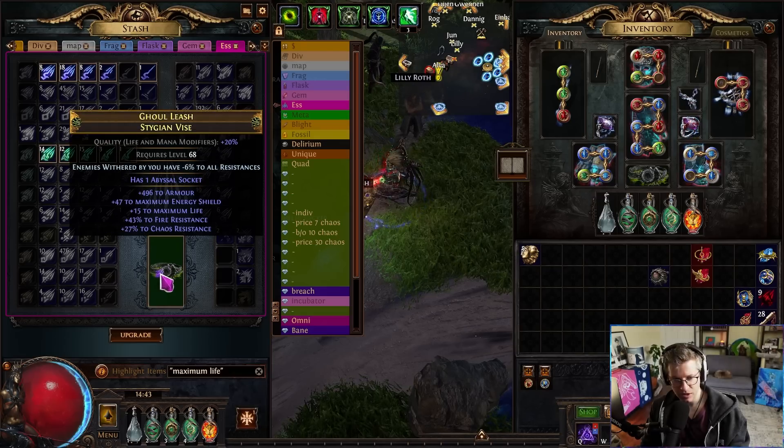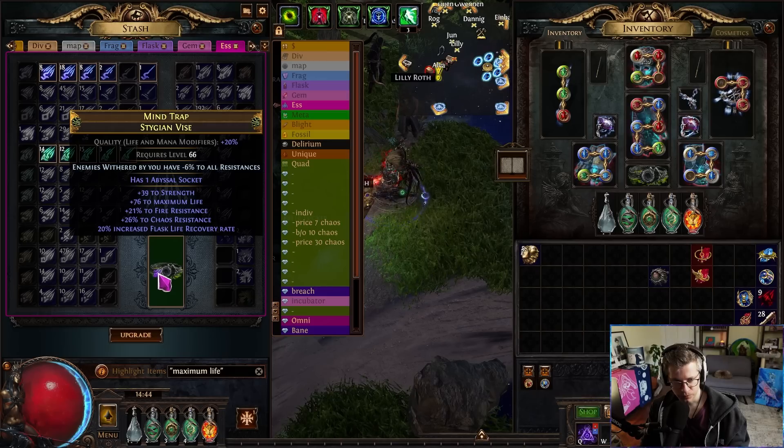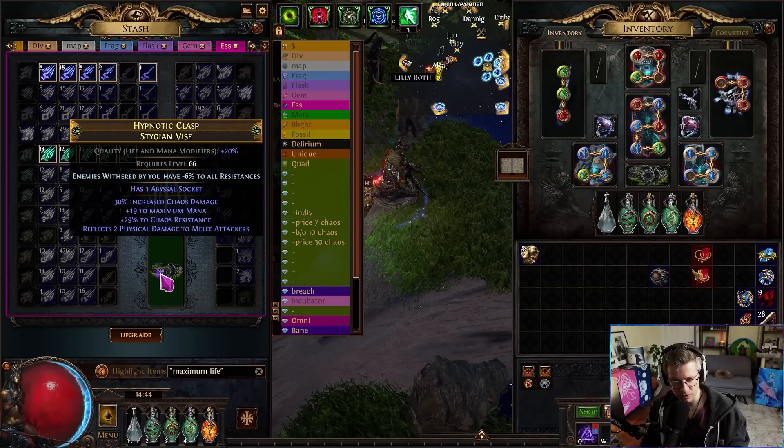If that had strength on the suffix it would actually be worth a reroll. Yeah, I can go for lower tier strength, I don't mind. Or even if I have giga res, I can craft strength on something else — it's not a big deal.